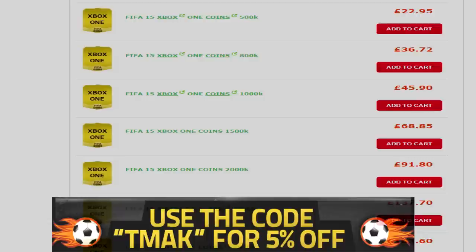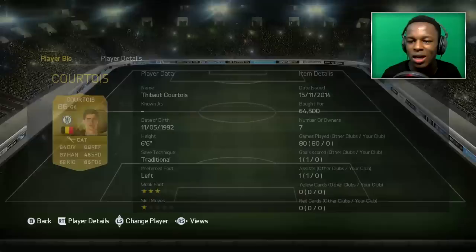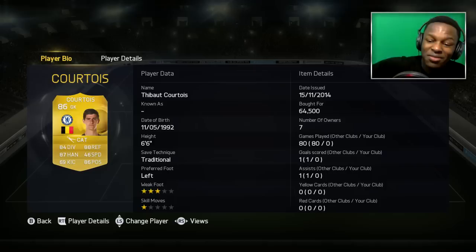Hey guys, TeamUp signing in and welcome to an episode of Building the Nation. It's been a while since I've done one of these episodes, so I thought I'd bring it back with a bang and bring you guys an awesome squad. Within this, I'm going to be building you a Belgium squad. Starting off with the keeper, we have Thibaut Courtois, the Chelsea goalkeeper. I'm a Chelsea supporter and this guy is amazing — 86 positioning, 88 reflexes, 87 handling and 84 diving. Cost me 65k. Great keeper.